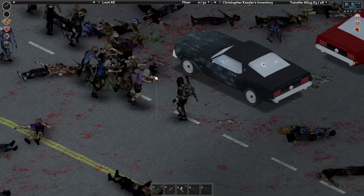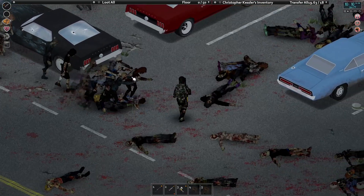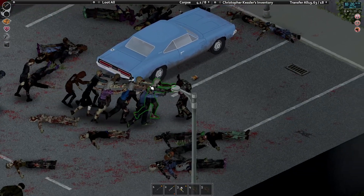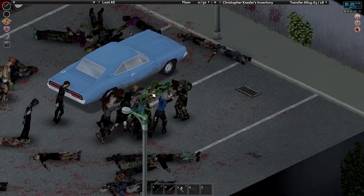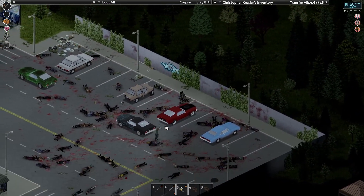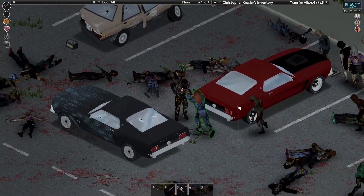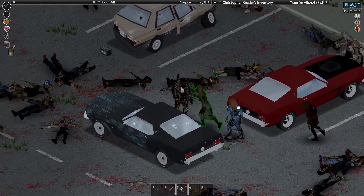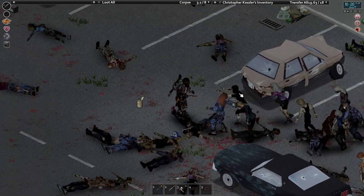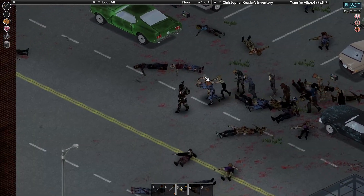How does the maintenance skill play into all this? Well, every time you successfully stick a zombie, a check is made to see if it damages the weapon. If it doesn't damage the weapon, you can get XP in maintenance — it's pretty freaking cool. I can always grab these stragglers as well. And since we are fighting with quick weapons, you basically get many more chances than fighting with a slower one like an axe.